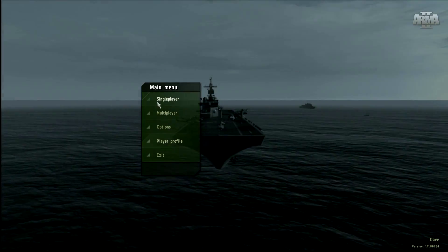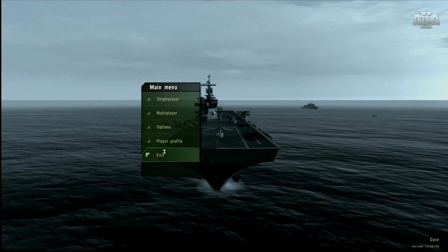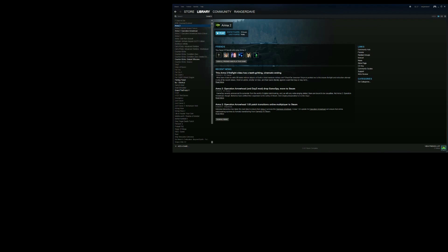Once you get to the main menu screen, you can go ahead and exit out. We don't need to do anything else at this point. Then we'll go back to our games and do the same thing with Arma 2 Operation Arrowhead.